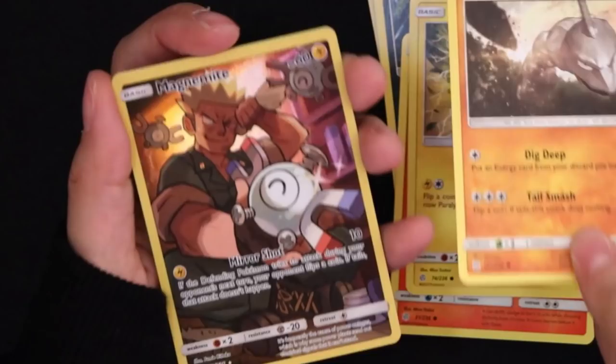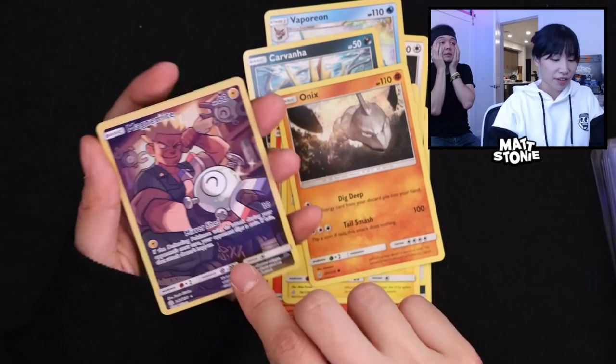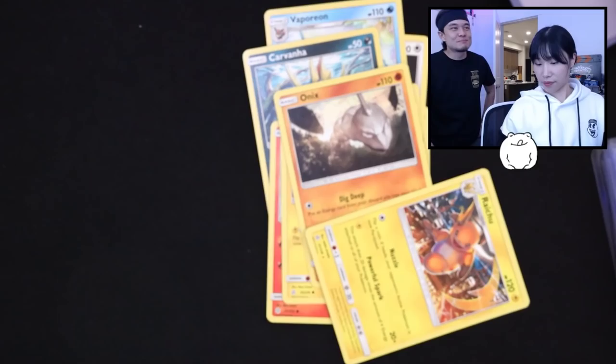Oh my god, that is a beautiful card. I didn't even know it existed. It's shiny — wait, it's not the last card? What is that? It's a secret rare — 242 out of the set. We won! That's Pikachu one — the coffee Pikachu. That would be a cool one to pull too. Beautiful card.